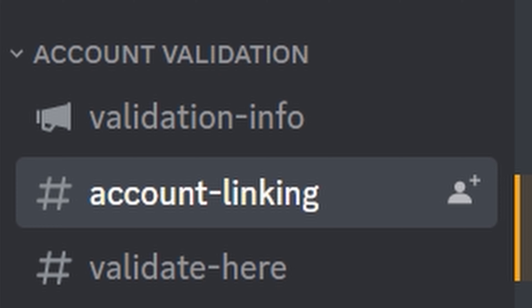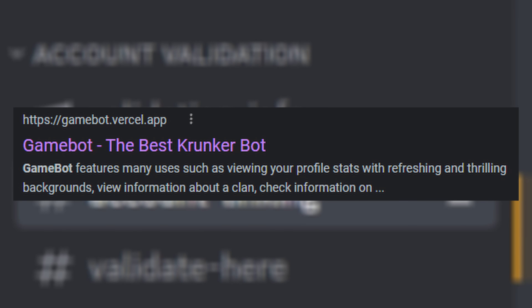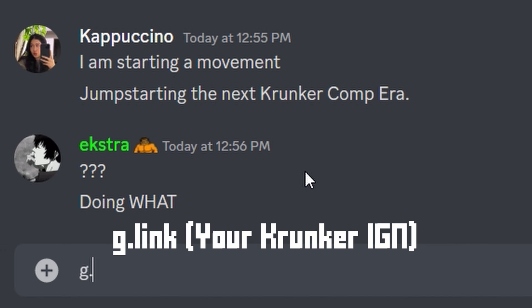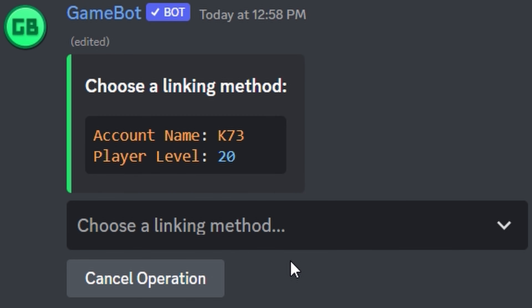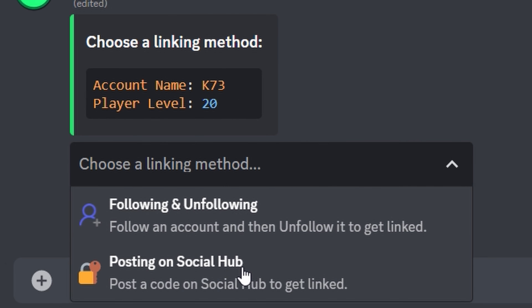Let's first link your account to your Discord in account linking. You don't have to do it here if you don't want to — you just need to be part of a Discord server that has GameBot to link your account. Type in g.link, then your Krunker IGN. I'm going to be using one of my alts for example, since I already linked my main account to my Discord and I want to give you guys a visual guide. Follow one of these two ways of linking your account.